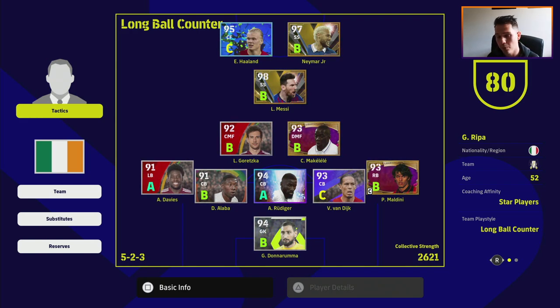The way eFootball 23 is at the moment, there is a balancing issue defensively. The game is weighed in favor of very strong defenders — players that can literally just push you off the ball and be very aggressive. There's no real risk and a lot of reward for dragging defenders out of position, especially when you look at some players' stats and the boost they get to defensive awareness.